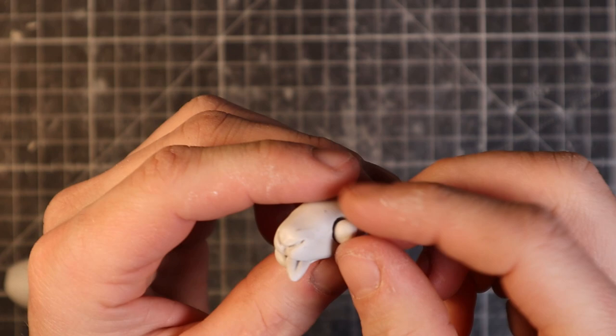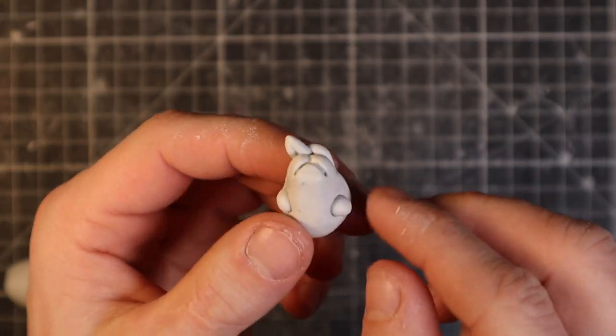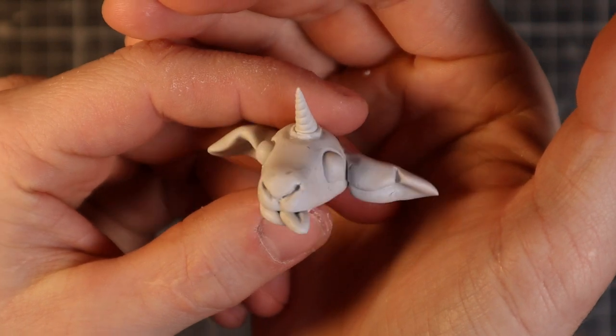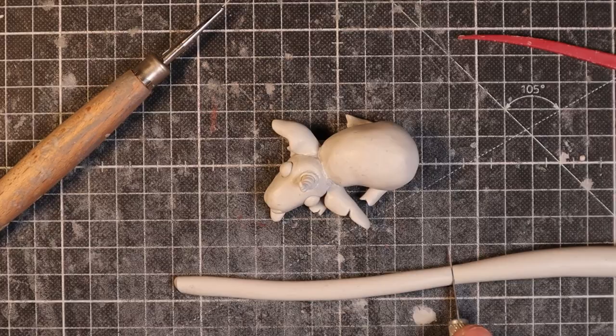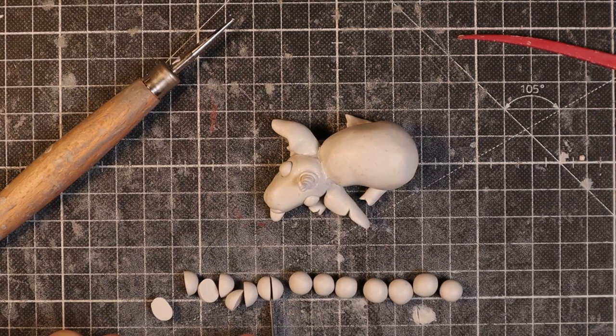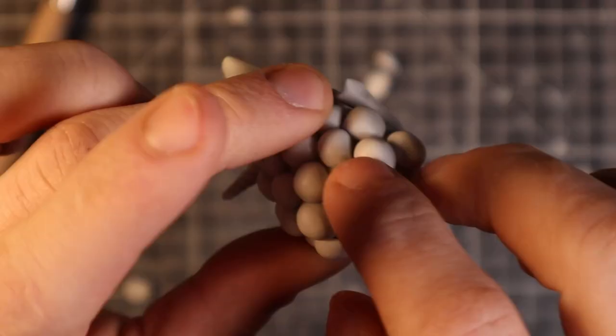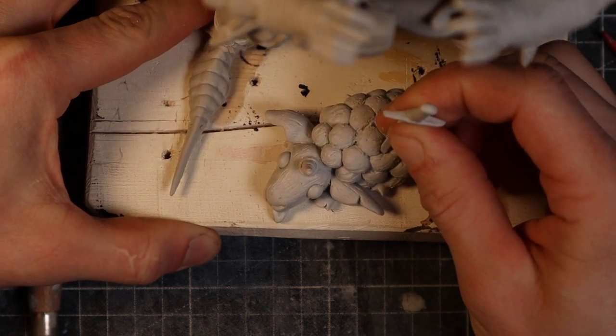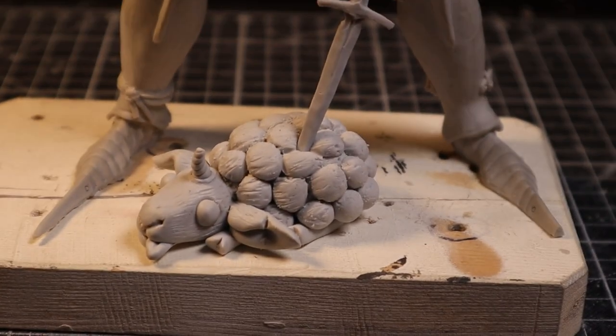With that Val herself is finished, and we can move on to the more depressing part of the sculpt — this guy. He gets a chunky little body and a thick coat of wool made of cut up balls of clay, and a dagger in the back. Sorry buddy. And with that the sculpting is done.